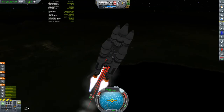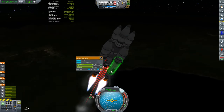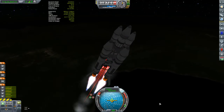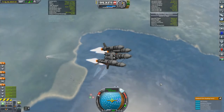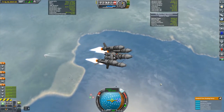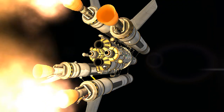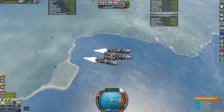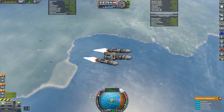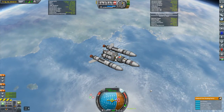Here you can see my test launch. I pressed F12 to turn on the aerodynamic overlay. The red lines are drag, and you can see a large one coming from the central vehicle. I'm compensating for this by making my ascent steeper than normal to minimize time in the thicker atmosphere. The drag and this ascent profile did make getting to orbit more expensive — the combined vacuum delta-V of the six boosters is over 4,100 meters per second, compared to my more typical 3,500 to 3,600 meters per second.